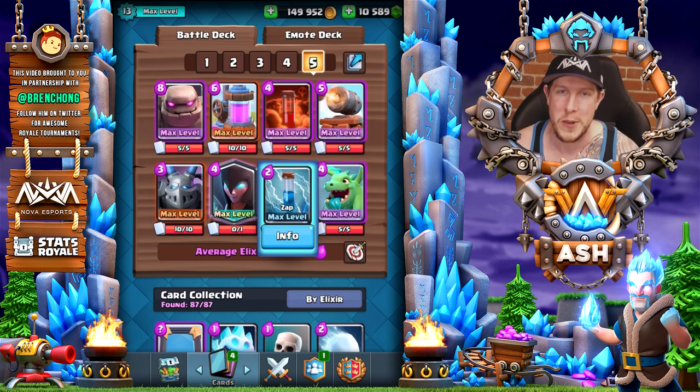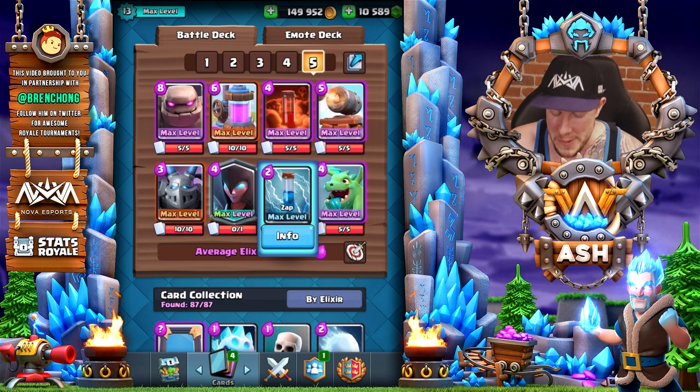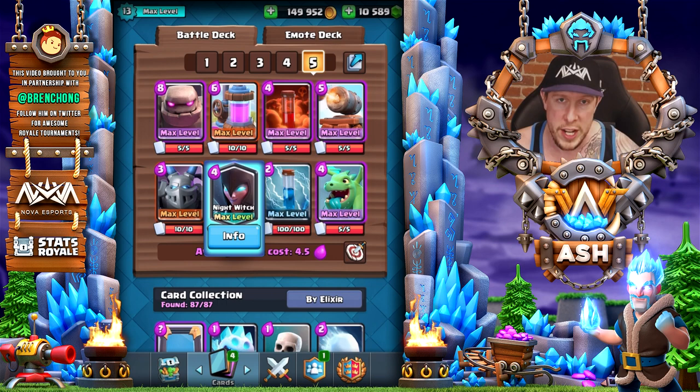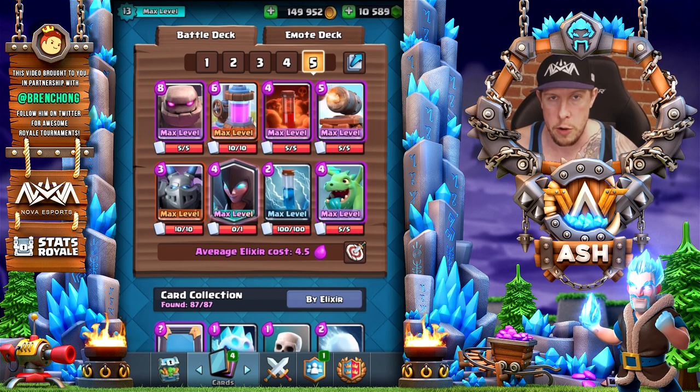That's basically all she wrote. This deck has both pump and a big spell and a small spell, which makes beatdown decks really easy to use — you're just trying to build an elixir advantage and then execute a big push at double elixir. If you don't have Night Witch or she's not leveled up enough, feel free to sub in a regular Witch for the air targeting with the bats. If you want to go non-air, you can sub in the Lumberjack or Mini PEKKA for extra protection for your pump in the early game.